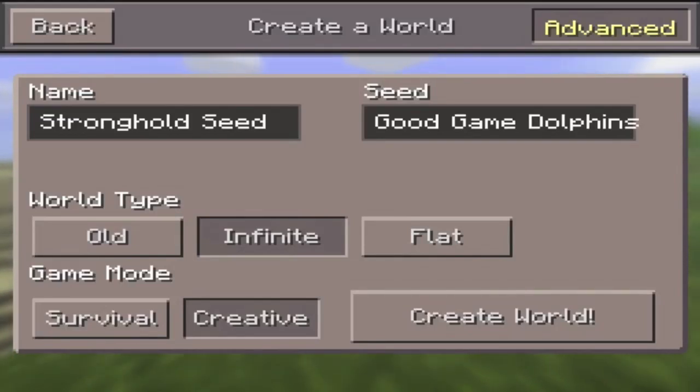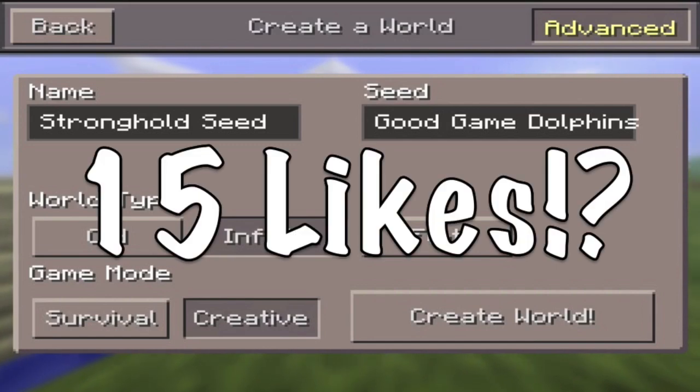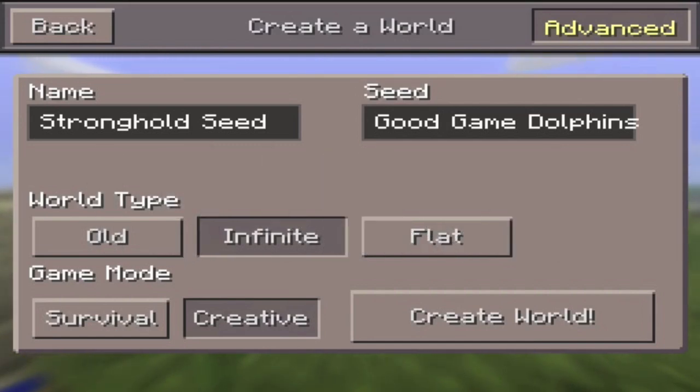Hey, what's going on guys? I'm BumSum here back with another Minecraft Pocket Edition seed. This seed is for 0.10.0 — it is a stronghold seed with an end portal. The seed is called 'good game Dolphins.'